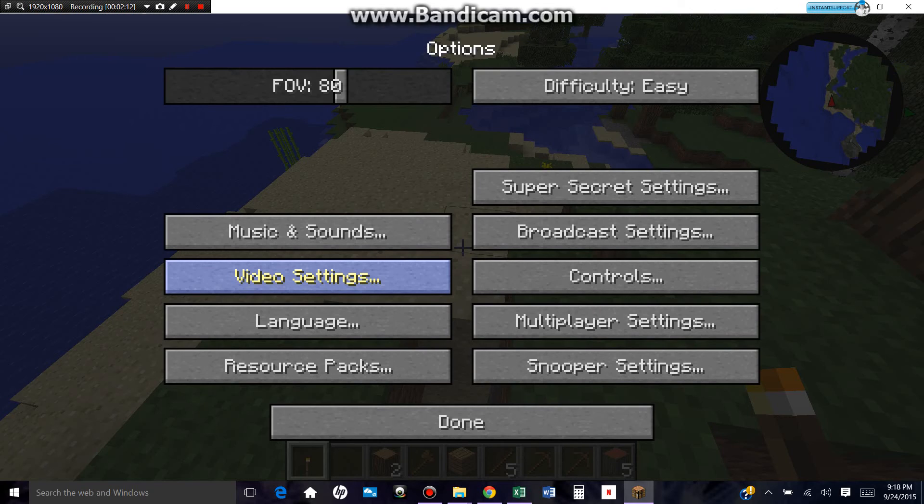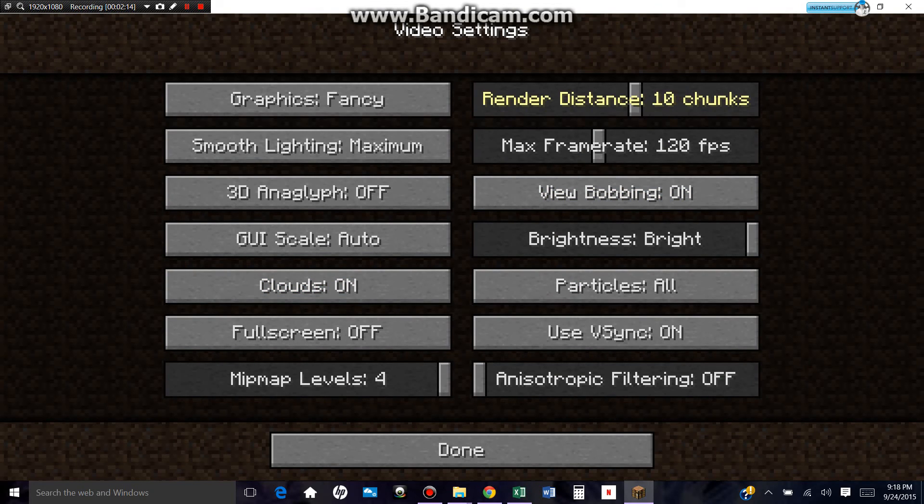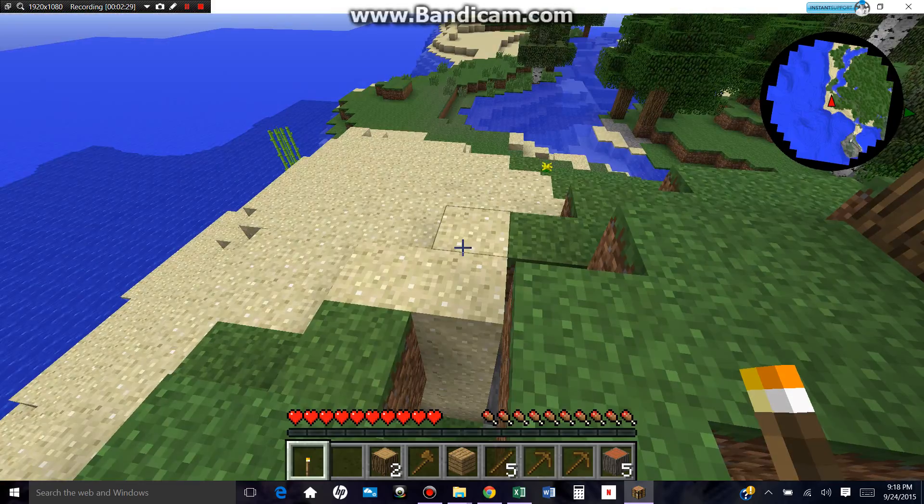Is there anything that I can change? Let's set that to like 7 chunks. Maximum framerate — max. Let's put the brightness to about 70, that'll do good. Clouds are off. There we go.